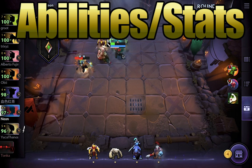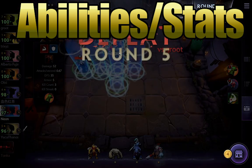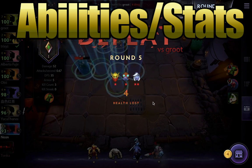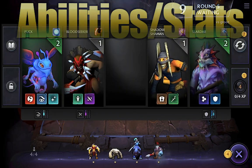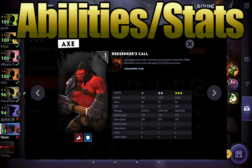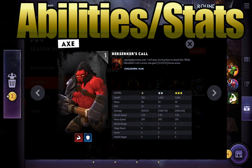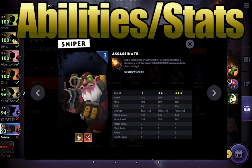Each unit also has a different combination of stats. This includes their defensive stats, their attack, and their range as well. This is important for understanding the role that each unit plays in the game. Axe is obviously a very tanky unit — high health points and decent armor to begin with — which means he's really good at taking hits, but not so much at dealing them out.